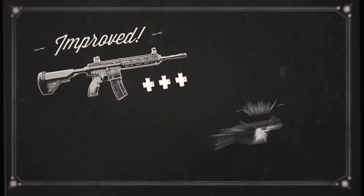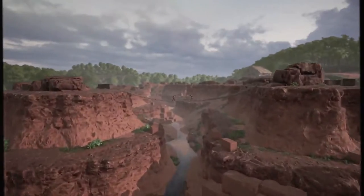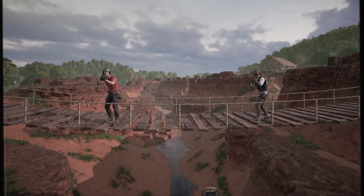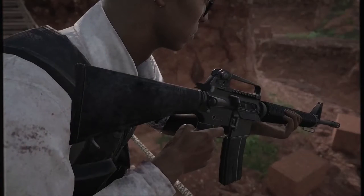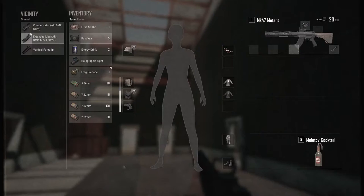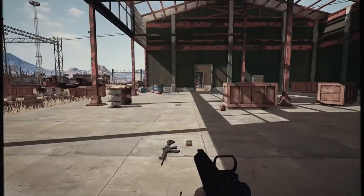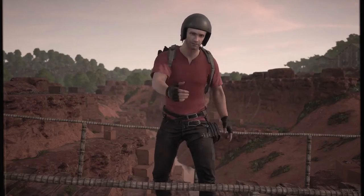Weapons especially have been upgraded time and time again to keep matches fresh and fun. Let's check in with these two contestants — which firearms are you fellas using? Those are fine weapons, but you're not making the most of them. Try this stock for your M16 and this red dot for your Micro Uzi. We've made attachments easy to equip, so now they can slot automatically when you loot them. You can even quick swap them to new weapons you pick up.